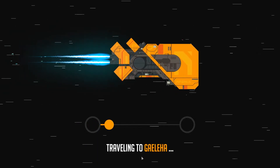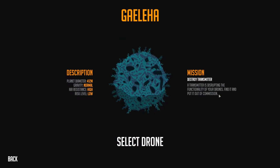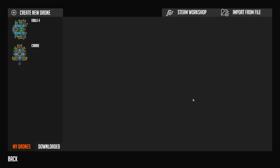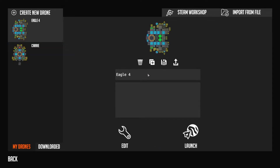Let's go to another planet. This one has a Destroy Transmitter mission — transmitter disrupting the functionality of your drones, find it and put it out of commission. Carry is no good there. Eagle is the next one here and I think I want to build a new drone for this too. I've added some more guns and changed the wings around a little, so it's less eagle-like but we'll keep the eagle name.